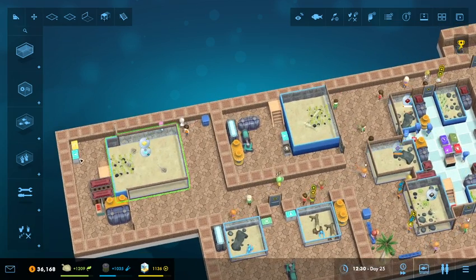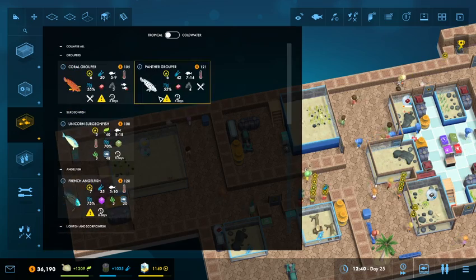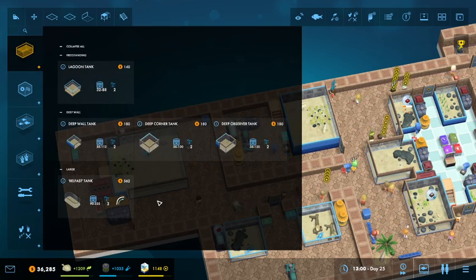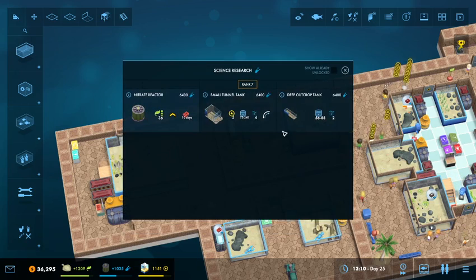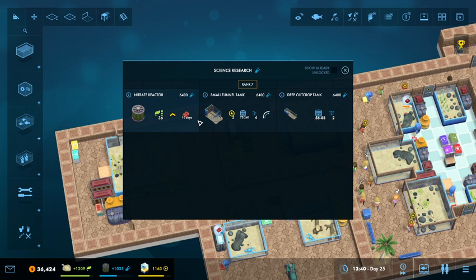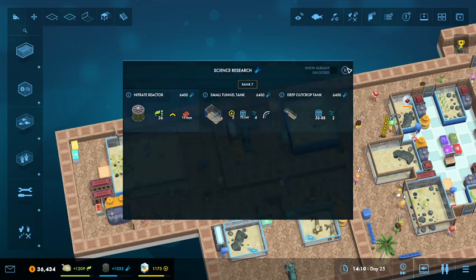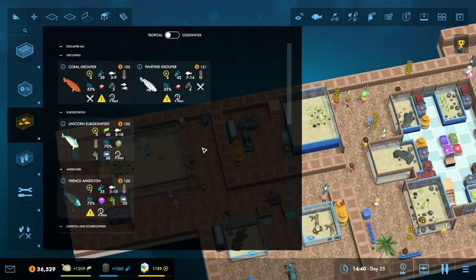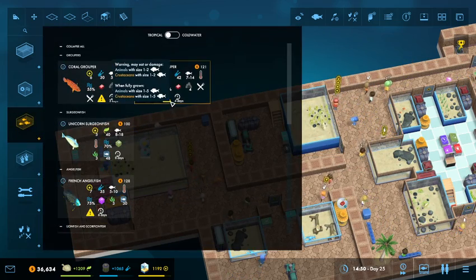We'll hit play and look at the animals to deal with next. I know we've got the three Horsite Jacks, and we've got the Tunnel Tank — I think that's the thing I was going to do next after the Nitrate Reactor. We've got the Horsite Jacks here from getting the Epaulet Sharks. In the meantime, let's see about groupers and whatnot.